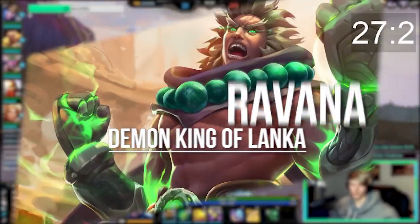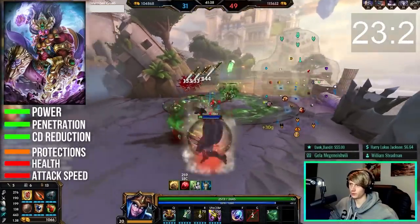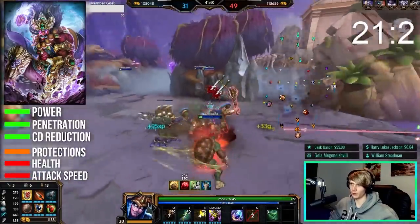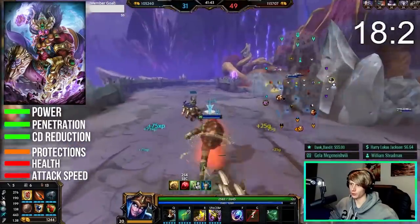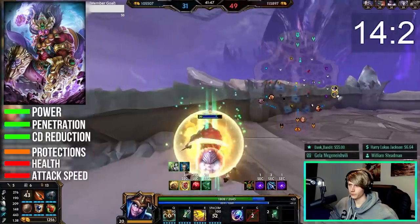Ravana is a mostly single target high burst damage assassin. He uses power, penetration, and cooldown reduction, and can flex into a little bit of defense if you need to, but won't need attack speed. Ravana has an ability that makes him immune to all damage and CC, so watch out for that when you're fighting him.